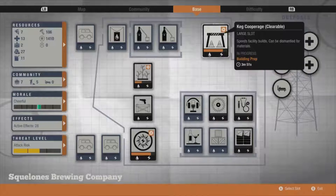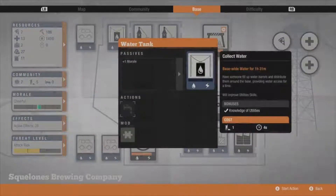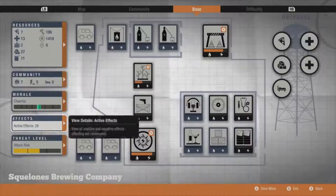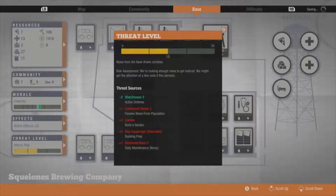I just want to see how we're doing with the base. That is currently installing airtight containers, that is currently building, and that is building prep. We're getting passive noise from building the garden, building prep, shell beds, and daily maintenance is noisy - so quite a lot of threat level at the moment. Once the garden build is done and the solar array's up, we drop down to 10 now.